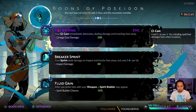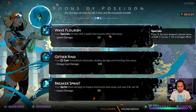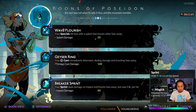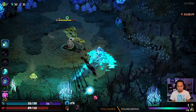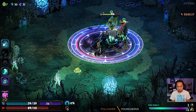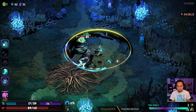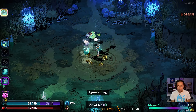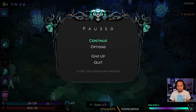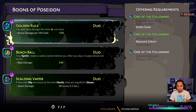The first choice door we come across is Poseidon and Hera. Looking at the duo between Hera and Poseidon, they have Golden Rule, which gives a damage increase based on how much gold you have. I don't really care about that just yet — I really just care about Ocean's Bounty and Double Up, which are some of the best boons in the whole game. We get through the first area and are shown Geyser Ring, Breaker Sprint, and Fluid Gain — stuff I don't want. A reroll gives us even less of what we want, so for now we'll just grab Breaker Sprint as the least impactful option.